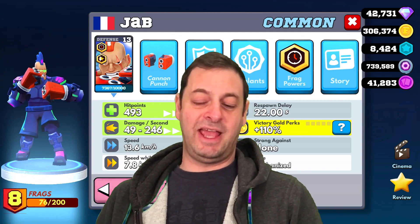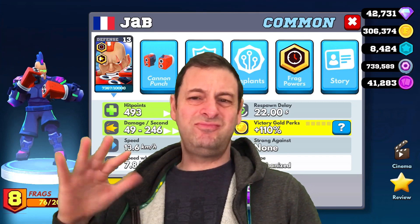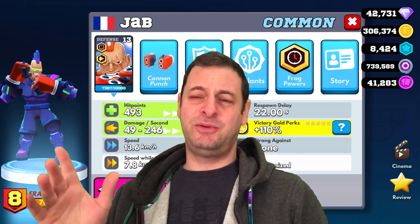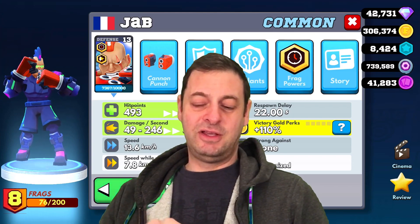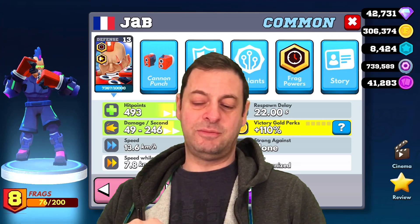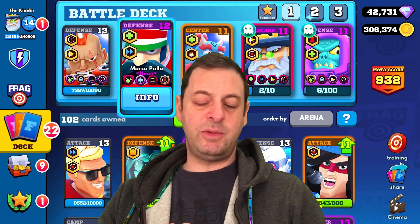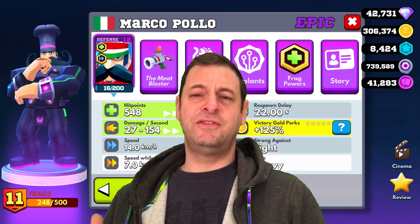Double frag powered Jab — as a defender he's okay, but if you're using him to attack, very good, very good power on the bunkers. So that's a tip: if you ever have Jab in your deck, use him going forward. Then we have Marco Polo — Marco Polo is a very good defender and he's got that Pasta la Vista special ability. He's also another character you can bring forward if you wish.